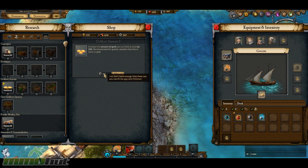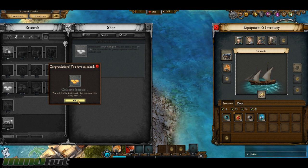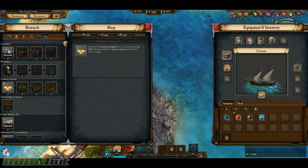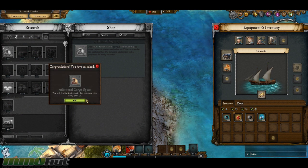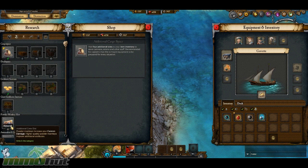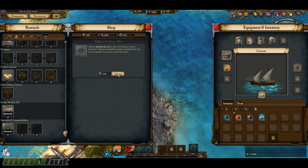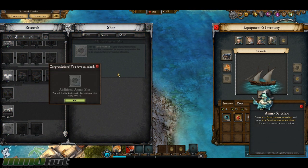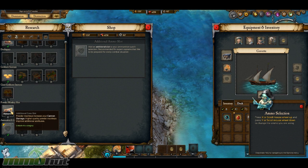Let's increase the amount of gold we can hold by 25%. I can choose what I want to research — that's part of the customization of the game. Cargo space — more additional spots for inventory. I'll go ahead and unlock it because I've got a lot of EXP, and you gotta level it up to get through the tree. Additional ammo slot — heck yeah, it's 5,000. I definitely want to be able to choose between the ammo slots — I think that's gonna give me the advantage.